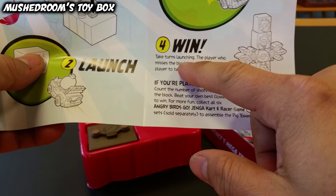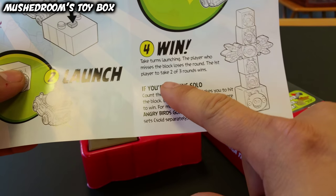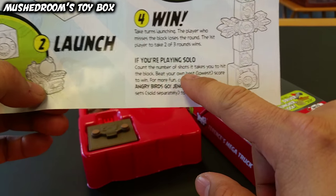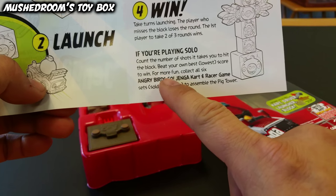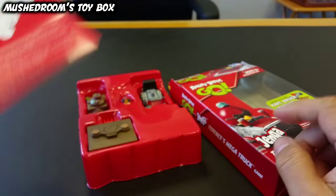So for gameplay: first you aim, then you load, then launch, then you can crash. Players take turns launching — the player who misses the block loses a round. The first player to win two of three rounds is the winner. If you're playing solo, count the number of shots it takes to hit a block and beat your own best lowest score to win. For more fun, collect all six and you can create a little pig tower.